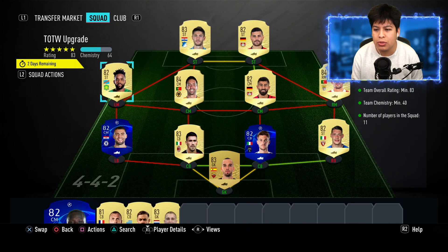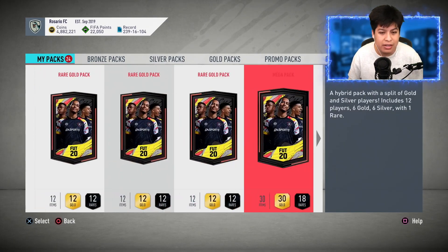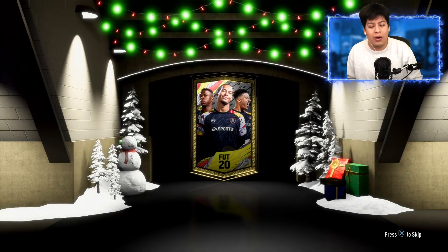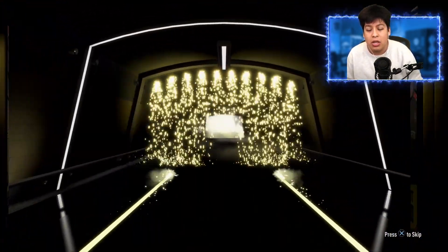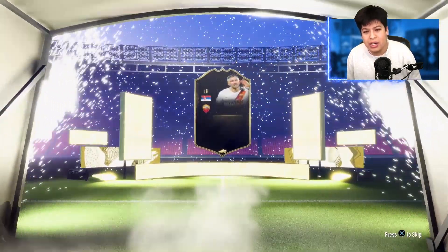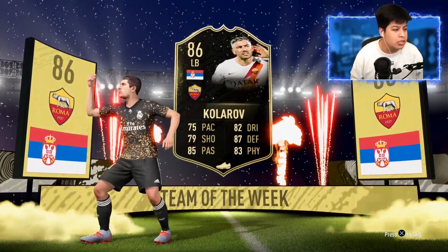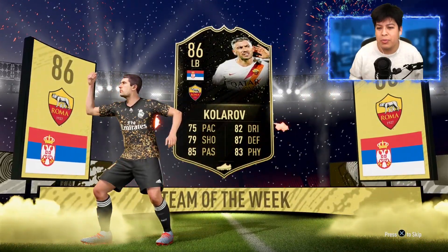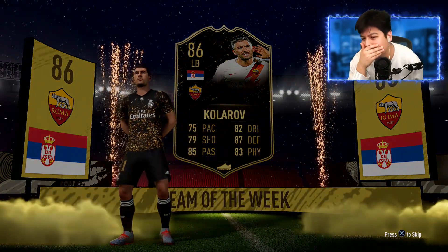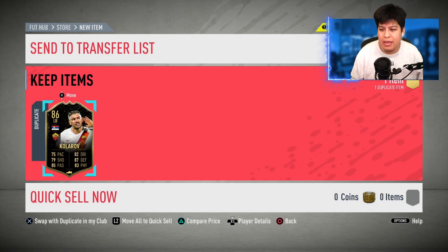We're gonna go ahead and submit - all you need is an 83-rated player. A lot of these players were untradeable. I think we have around eight right now. They're all Team of the Week untradeable players and we're gonna see how this goes. We have one, two, three, four, five, six, seven - we have eight Team of the Week players, and we should have five more coming in from Lee over on the Xbox, so we're gonna be doing 13 of these.